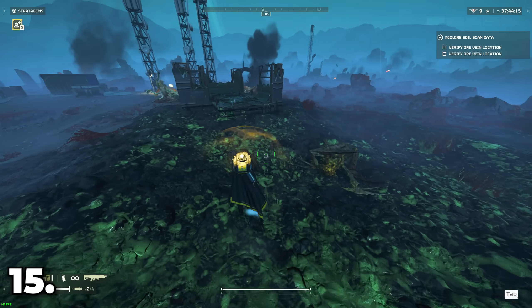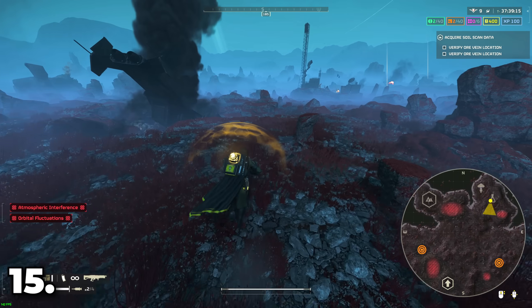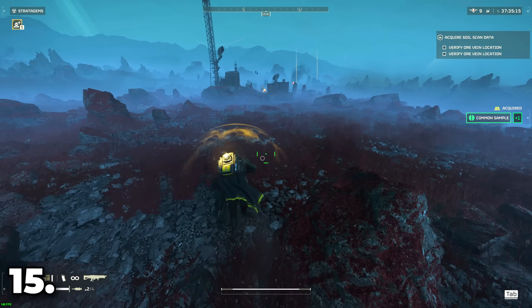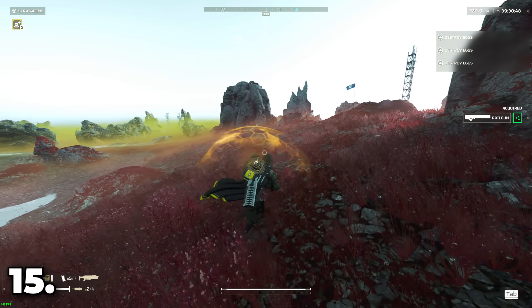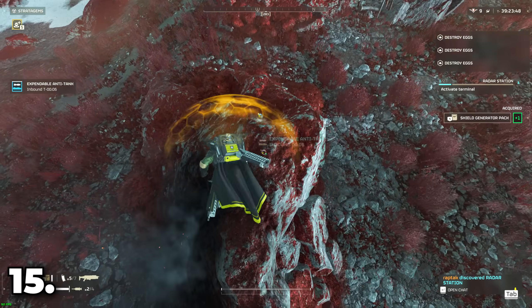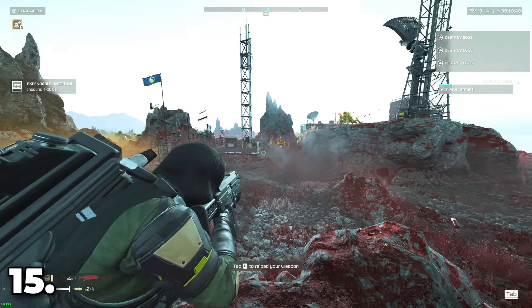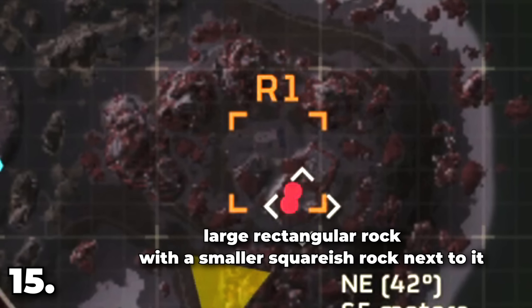The radar station is the most important side objective in the game, as it will display the entire map for you, enabling you to avoid points of interest and their static enemies, and pick how you'll want to play. Radar stations are easily spotted as the tallest towers on most maps, accompanied by a small black satellite. Always do these as soon as you can. They also have a very distinct look on the minimap.